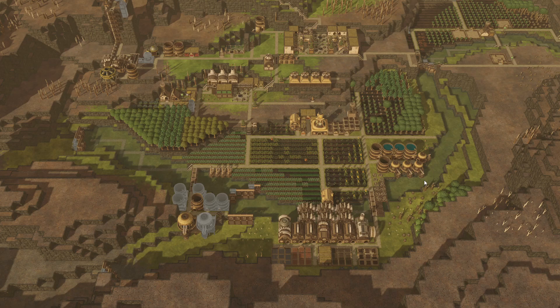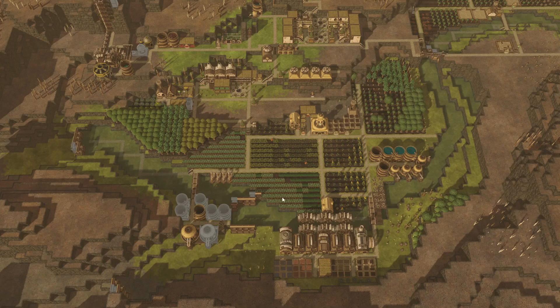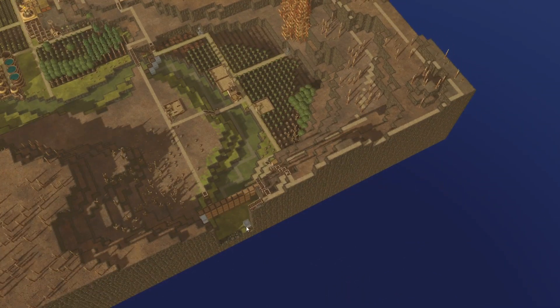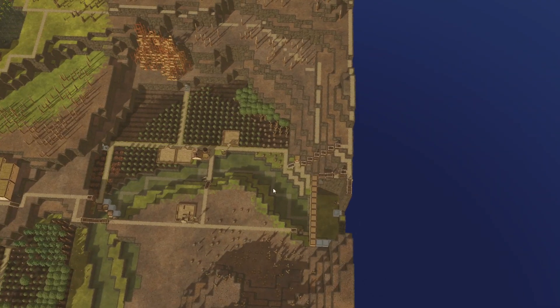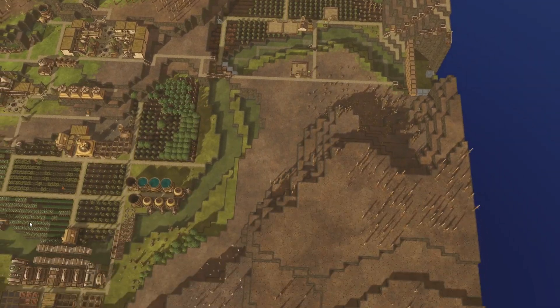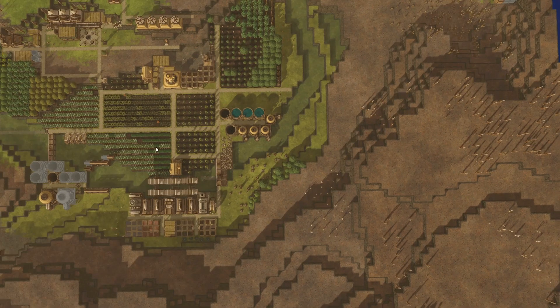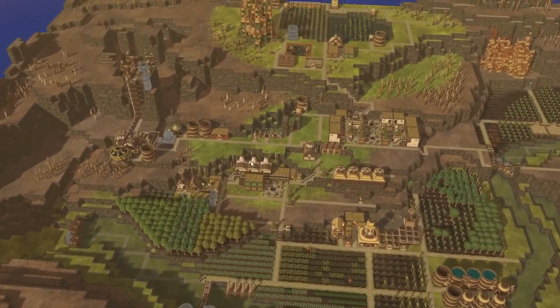Welcome back to Lavender Canyon. Last time I was in a bit of a tizzy — we were running out of water going into a drought, I accidentally blew a hole in our wall that we really needed, and so we didn't get water back early enough in the next season to make sure we had enough water for the drought we're currently in.